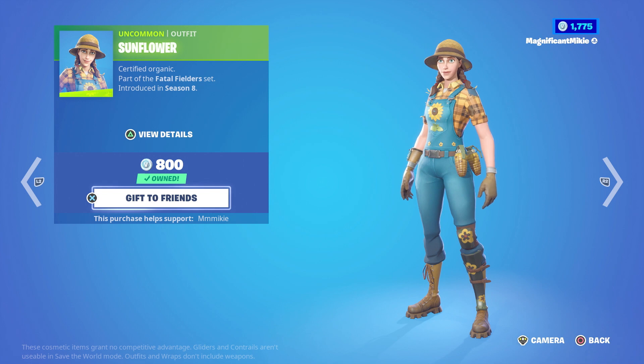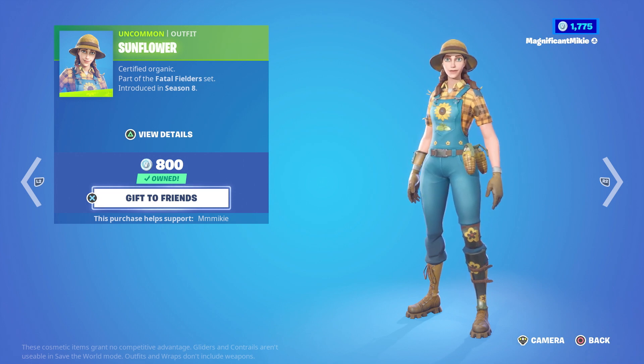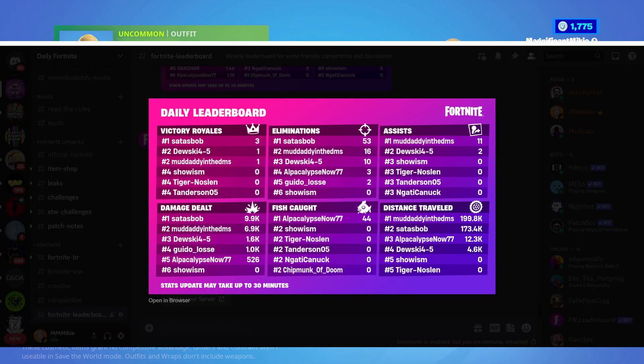Let's bring up today's leaderboard. Our leaders today: Victory Royales was Sados Bob with three. Eliminations was Sados Bob with 53. Assists was Muddaddy in the DMs with 11. Damage dealt went to Sados Bob with 9,900. Fishcott was Alpocalypse Now with 44. And Distance Traveled was Muddaddy in the DMs with 199,800. Great job, everybody!